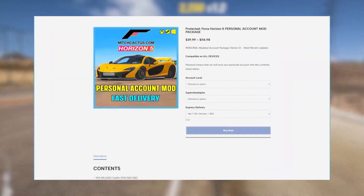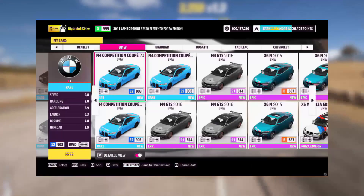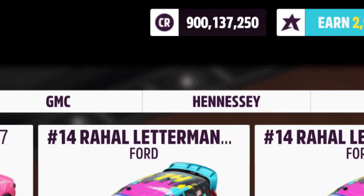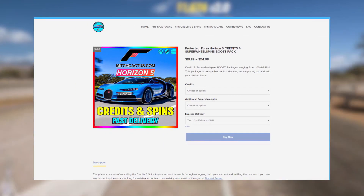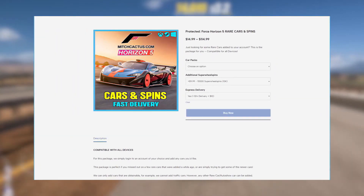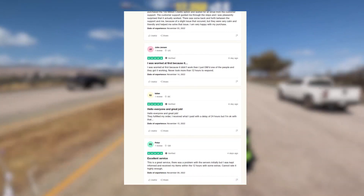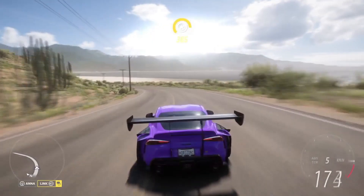Before we get into that, if you're simply looking for a top-up to your account in terms of credits, wheel spins, or certain vehicles you may not already have — including instant access to the brand new Series 21 cars — you can simply go to mitchcactus.com. There you can purchase modded accounts that come pre-loaded with all these things, and alternatively they offer top-up packages for your personal accounts, including top-ups for credits, wheel spins, skill points, and specific vehicles. So if any of this interests you, head over to mitchcactus.com and save yourself the hassle of grinding.